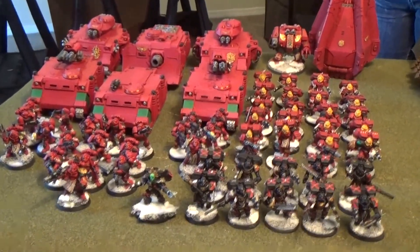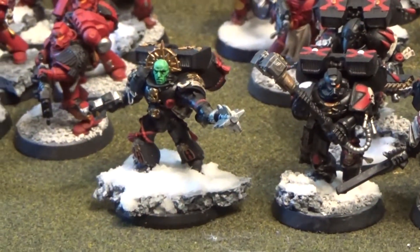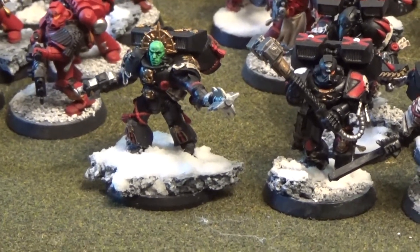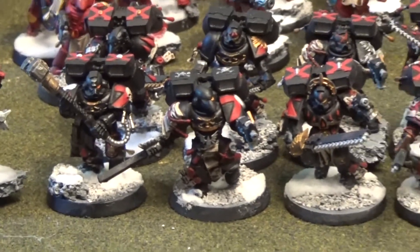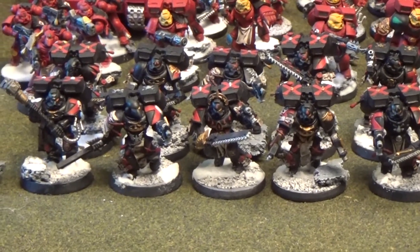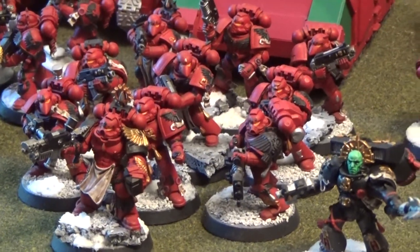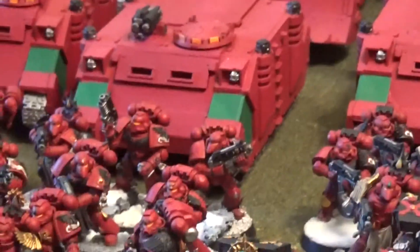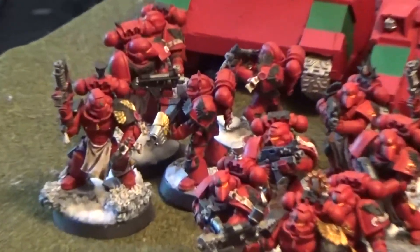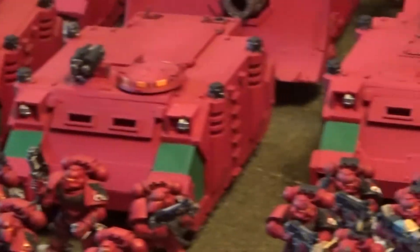First up for armies, Blood Angels at 2,000 points. Josh's warlord and only HQ is a Chaplain with a jump pack. For his warlord trait he rolled Speed of the Prime Arc, giving him plus one initiative. He's running with 10 Death Company with jump packs and one guy with a thunder hammer and bolter. For troops, he has three tactical squads: one full squad with a flamer, heavy flamer, combi-flamer, and a veteran sergeant with a power fist in a Rhino. Two identical five-man squads with melta-bombs on the sergeant and a plasma gun, each in a Razorback with a lascannon twin-linked plasma gun.